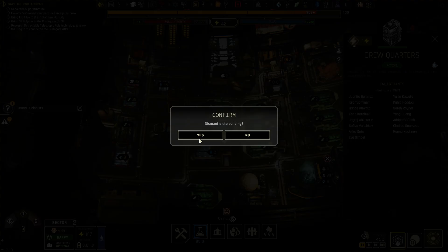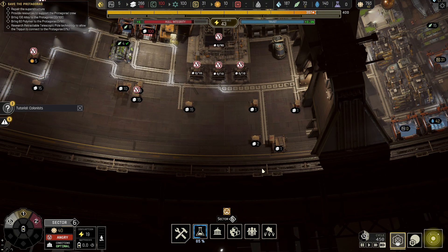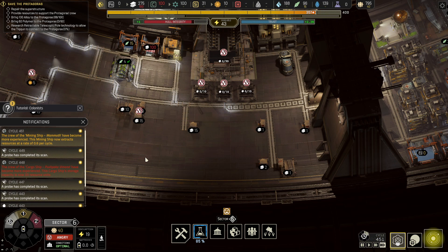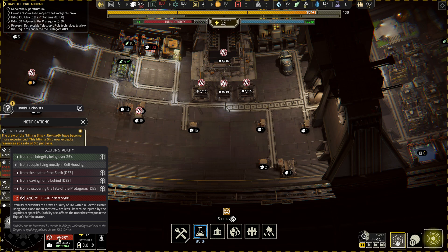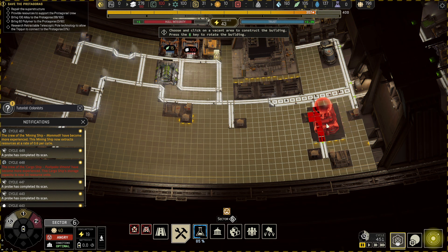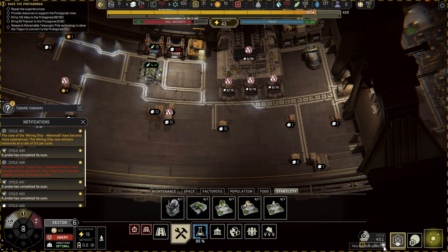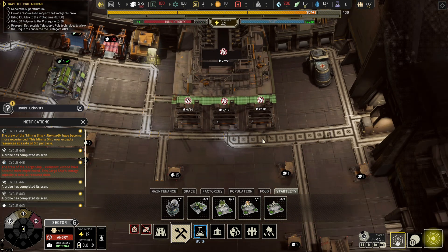I can get rid of this one as well — I'm sad I had it already. Everything's going really slow in this sector. The Mammoth became more experienced — the mining ship Mammoth now extracts resources faster. Sector 6 is angry. All right, we'll get the DLC center built immediately once we get rid of all these. There's no road going through — that was the only issue.